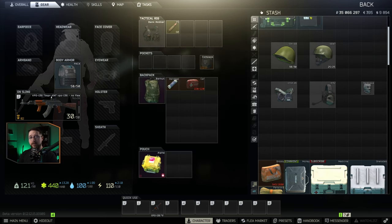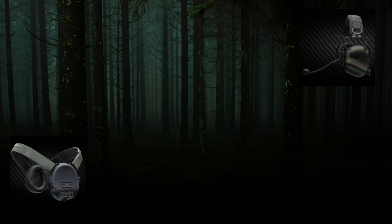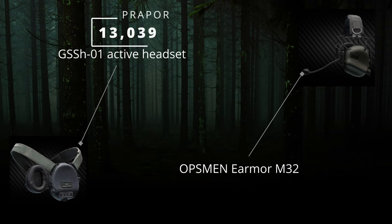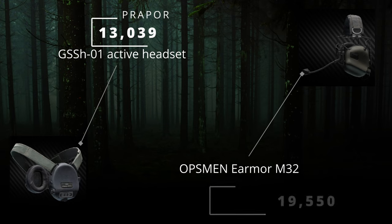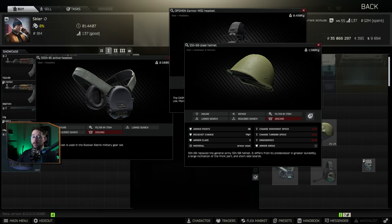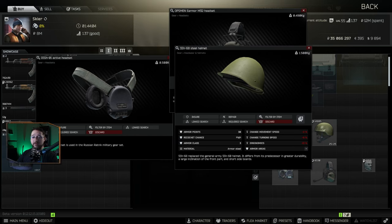If I had to choose between a helmet and a headset, I would take the headset 99.9% of the time. The ability to hear somebody at a distance is much more important than having a chance to survive a bullet to the head. The two options from level 1 traders are the SSH-01 from Prapor at 13,039 rubles and the Ops-Core Ear Armor M32 from Skier at 19,550. Note that you cannot use the M32 headset with the SSH-68 steel helmet.